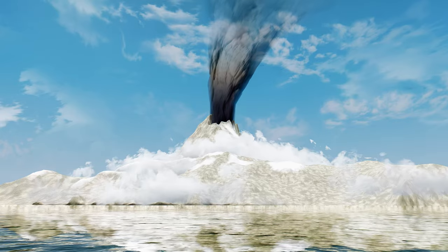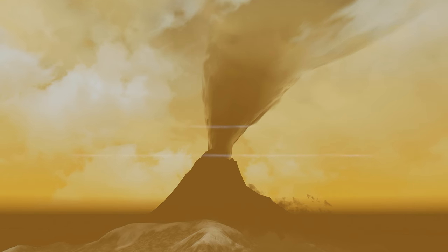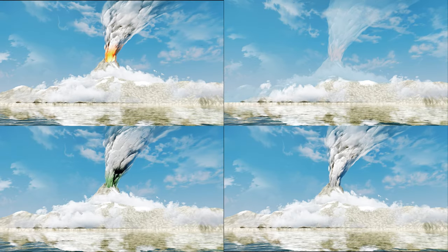If you've ever played Skyrim, you know how important the Red Mountain is to the game's lore. And now, with this mod, you can make it even more impressive. This mod features an upgraded mesh, shaders, and textures for the Red Mountain Plume, with four versions to choose from. Two versions are similar to the vanilla plume, while the other two come with flame effects, making it look even more dramatic.